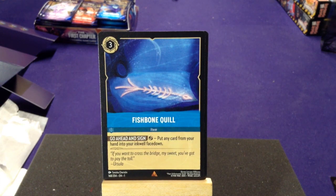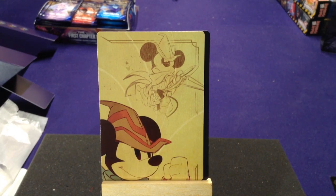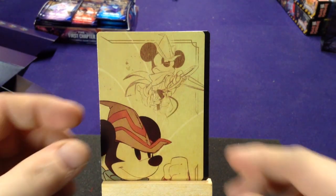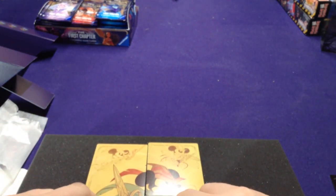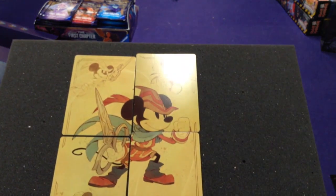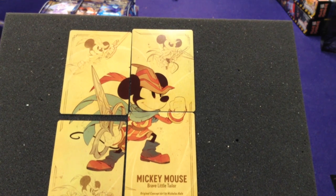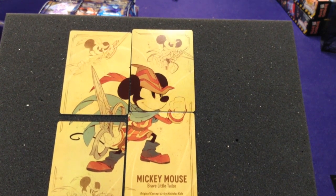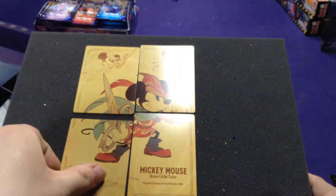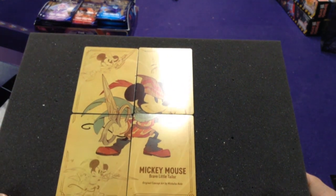Our second rare is Fishbone Quill — exert to put any card from your hand into your inkwell face down. Just like the other blue cards, this helps get Genie or Hades out quicker. Then our foil card is just the Goons. That was our last card, so now I have all four packs open. I got the full Mickey Mouse set — that's pretty cool! I'm going to assemble that really quick. And there we have our little Mickey poster. It would be neat if they had more than one picture, though — if you buy a bunch of packs you're going to have so many of the same one.